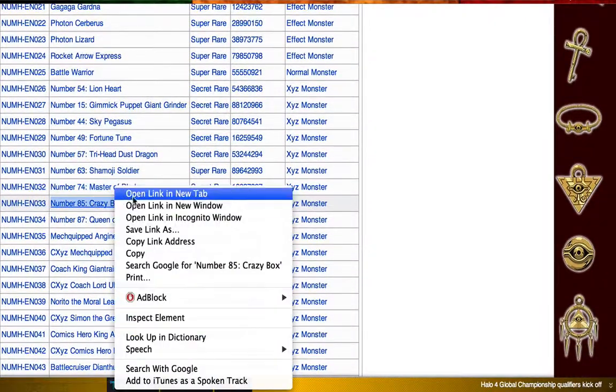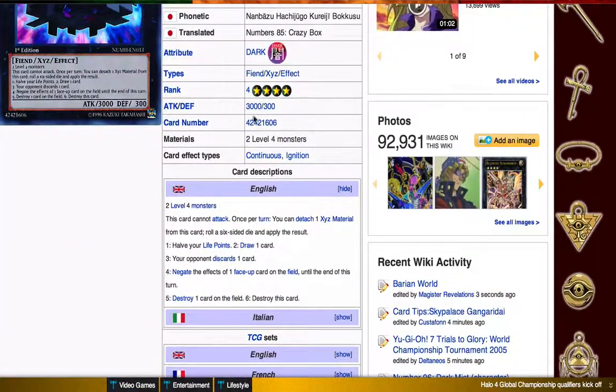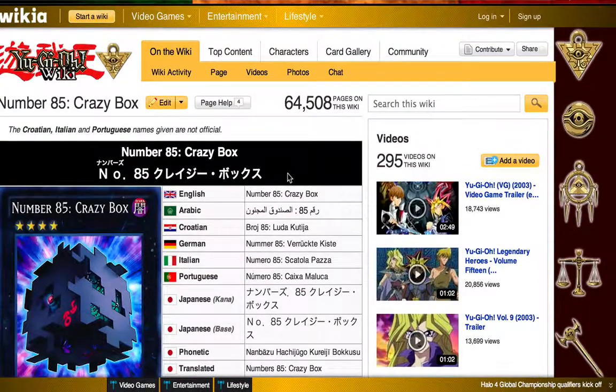Crazy Box — my god, this card is terrible. But 3000 attack, Eradicator Epidemic Virus — all you need to know. If your deck spams rank 4s or can make them easily, throw in two Eradicator Viruses into your deck and a Crazy Box in your extra deck — bang, you're now competitive.